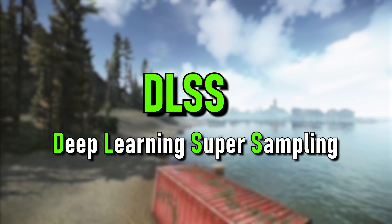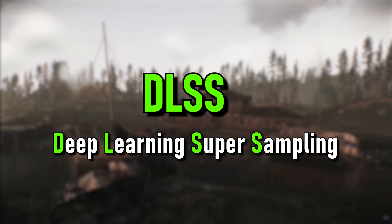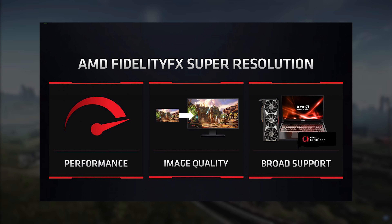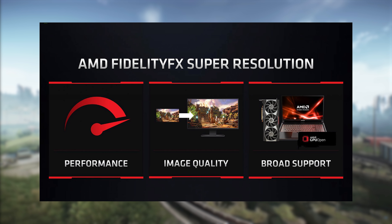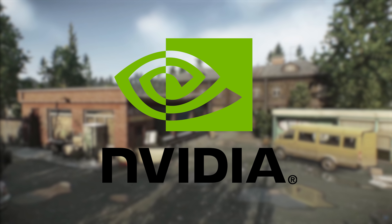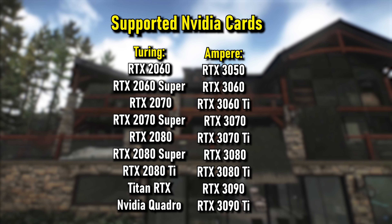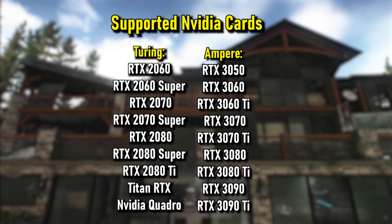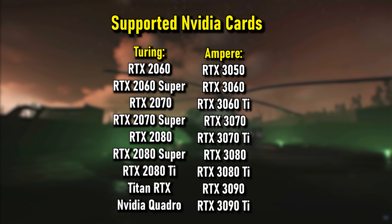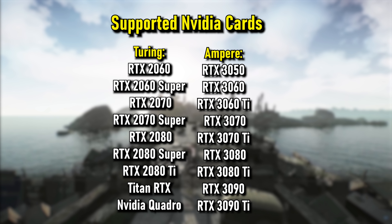So what even is DLSS? It stands for Deep Learning Super Sampling, and it's a setting that's only applicable to certain people. Unfortunately for those with AMD Radeon cards, this technology is not yet available, but you will have a replacement eventually called FSR. For NVIDIA users, not every card will be able to use DLSS — you actually need a certain type of architecture. There are specific things called tensor cores in your card, and you need these cores to be able to run DLSS.